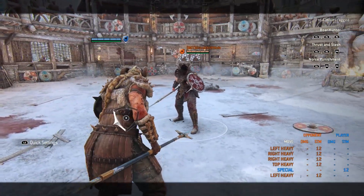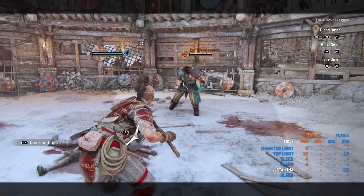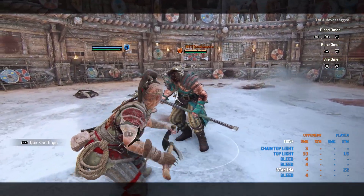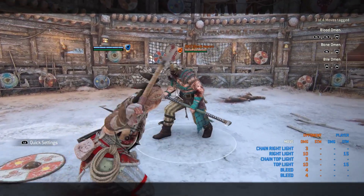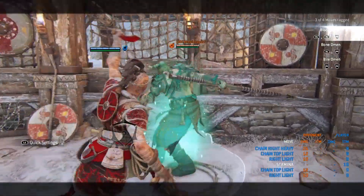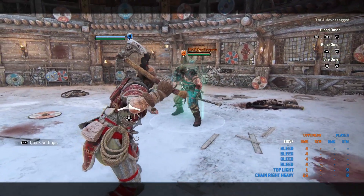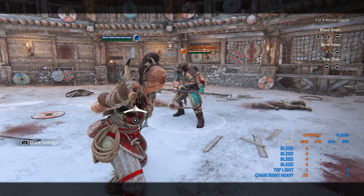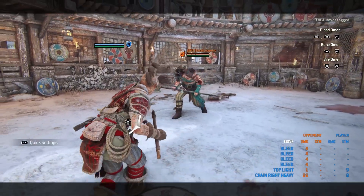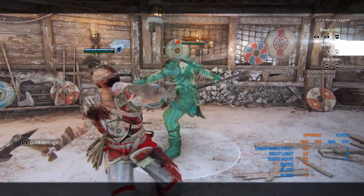Alright, let's talk about one of the best heroes — the OP one — Shaman. You can double light on the same side to immediately go for your final chain, or do the light into a heavy which is your finisher. After you land the heavy you can follow it up with a very quick — unreactable — 400 millisecond attack. After the CCU update you only really see 300 milliseconds of the attack, so it's unreactable — you have to guess if she's going to do it.